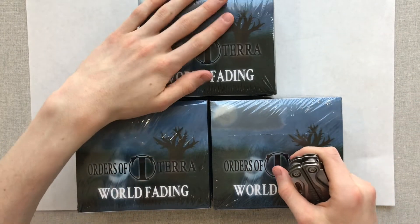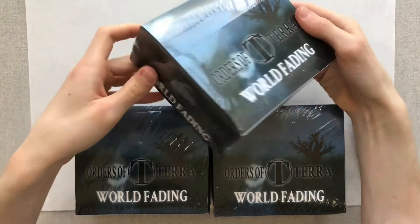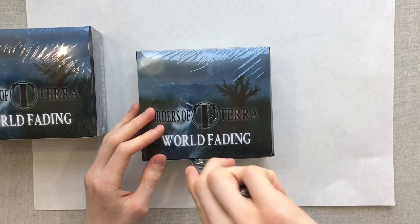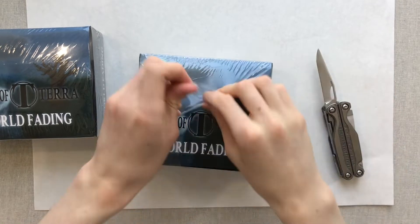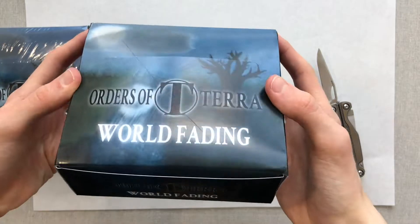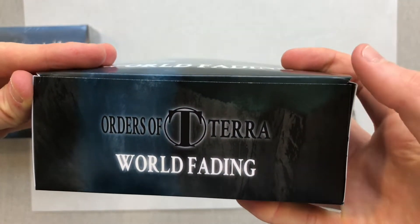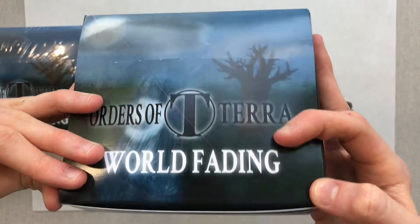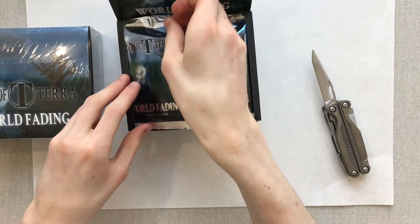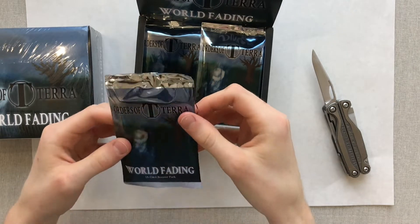I'm at a loss for words. This one's getting shipped off straight away to an amazing pre-order. You can see the artwork looks a lot better when it's out of the packaging. The art wraps around to the front of the box — it's really hard to pick up on the camera. We have the first few packs of Orders of Terra World Fading.